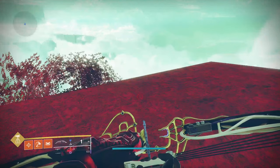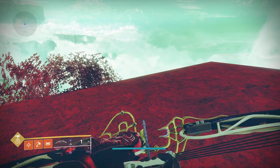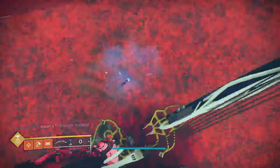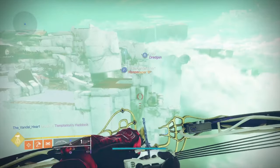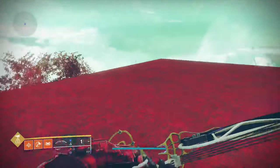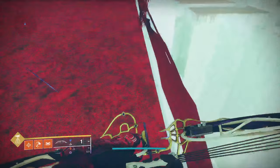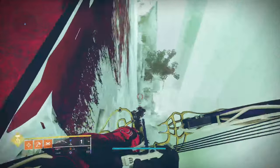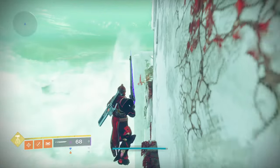That sounds confusing but whenever I show you how to sword fly it'll make more sense. Another thing is that once you jump off a solid platform you can't get above your maximum jump height unless you land on another solid platform. So basically what that allows us to do is go down, and then using our sword we can get back up.